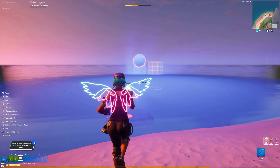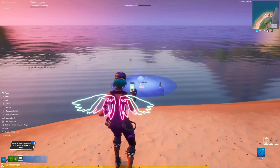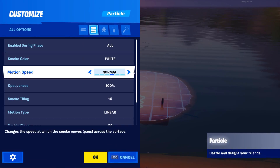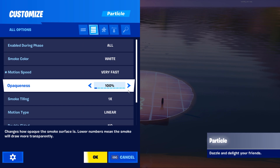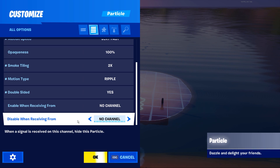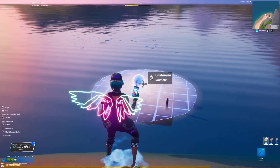Next we're going to pull up the fog from the spooky particles gallery and resize it, shrinking it down until it looks to be about the size of a fishing hole from battle royale. Place it right on top of your trigger and open up the settings. Change the motion speed to very fast, the smoke tiling setting to 2x, and set the motion type to ripple. I like to turn double sided on but it's not necessary. Then lastly scroll all the way down and set the fog to disable when receiving from channel 1 and click OK.